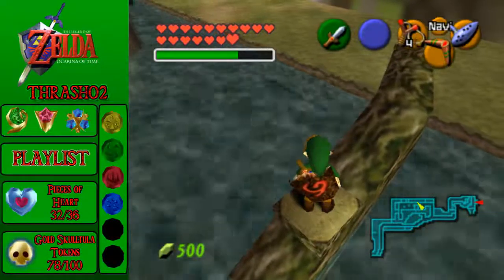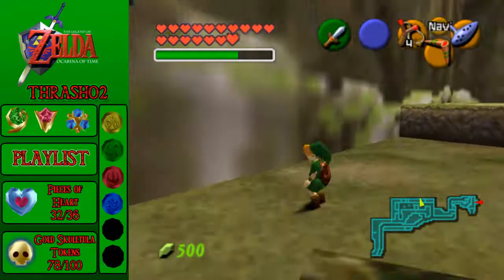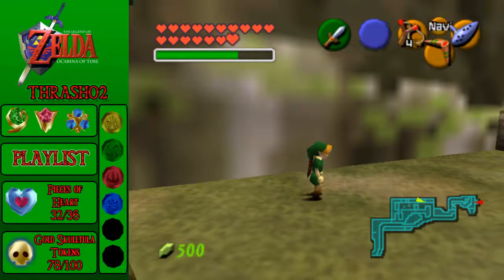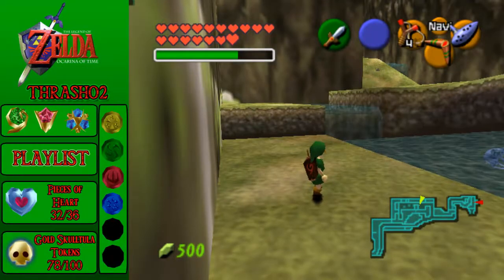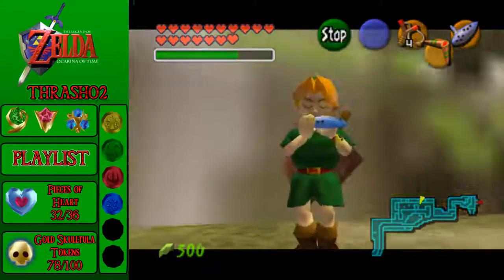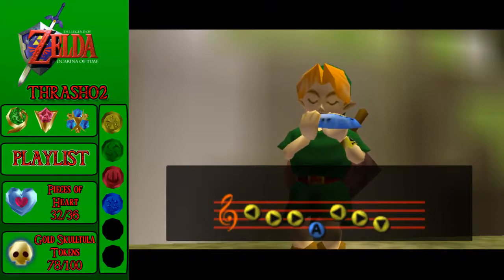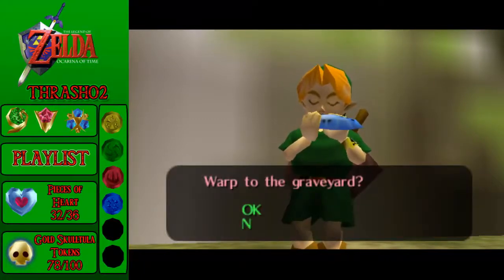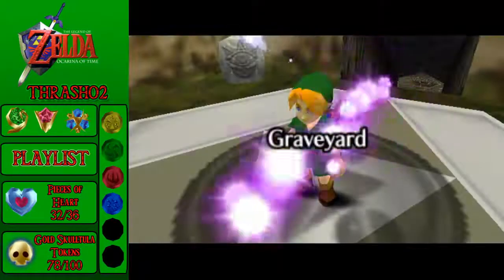We are getting pretty close to the end of the game. As far as collectibles go, we've still got about two more temples to go through — those will be two more heart containers from bosses, plus four more heart pieces we need to get, and about 22 Skulltulas remaining. But we're getting pretty close. This episode may have dragged on a little bit, but at least we got all the collect-a-thon stuff out of the way, and we're almost done with heart pieces.